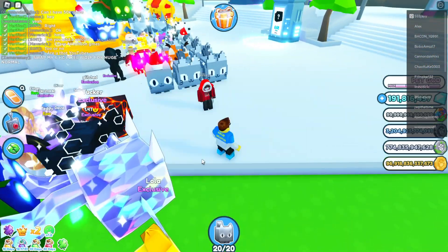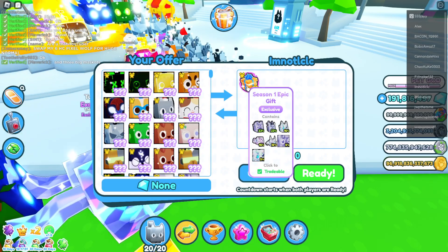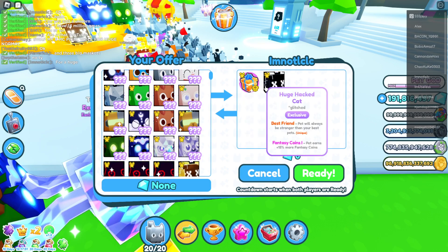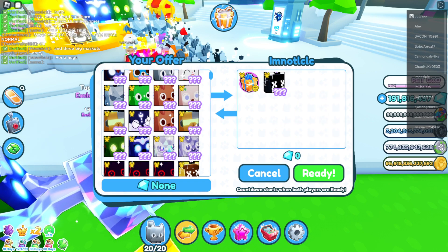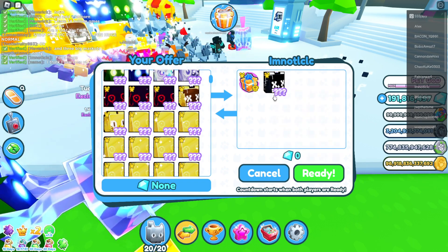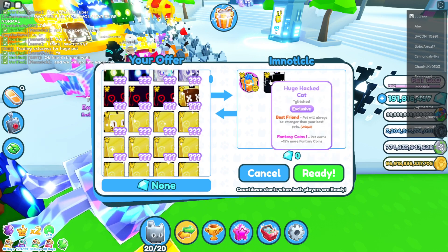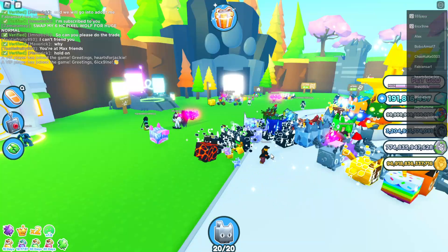Another way you can tell is by trading with people. Look at this - he's gonna trade this. That's a huge hat cat right there. If you didn't know, this huge hat cat is actually going up in value a lot because it's out of the game. So I think that is going to be a fake because not everybody is trading that right now - if anything, people want it.